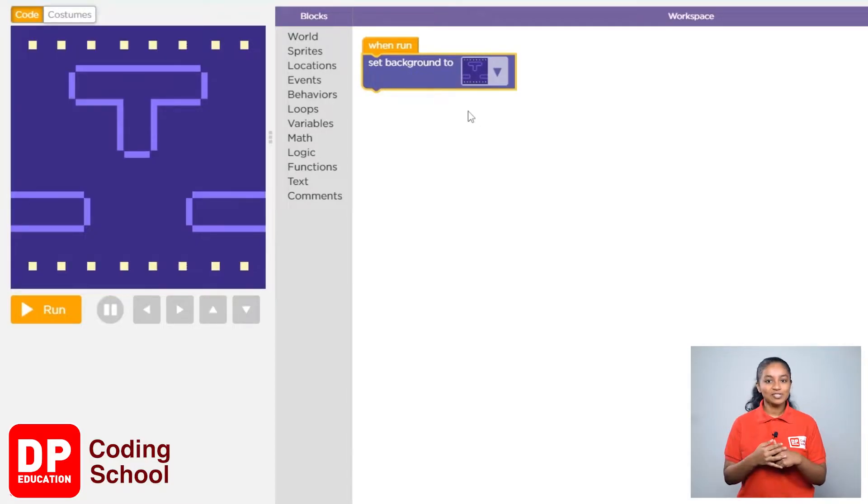Now we have a background just like what we have seen in the Super Mario game. In this game, we are making Mario collect cherries while escaping from the yellow animal that is moving around the background. Every time you collect a cherry, the score needs to increase by one, and the cherry needs to appear somewhere else. If the yellow animal is touched, game over will be displayed and all sprites have to disappear.